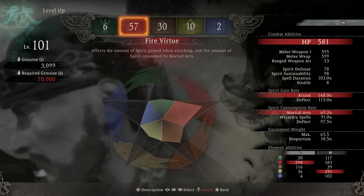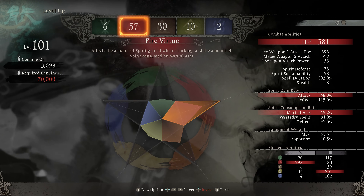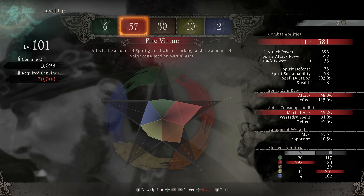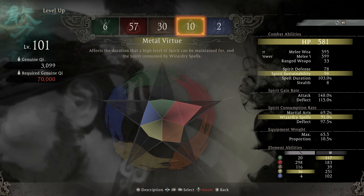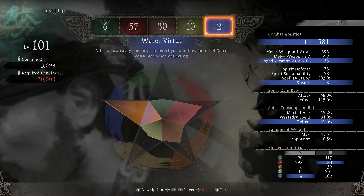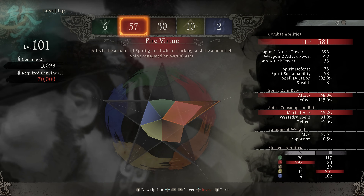Besides that, spirit consumption rate is a little bit trickier. For martial arts, wizardry, and deflects, you're going to see some soft caps there around 15, 30, and 46. So if you're looking to cap out on your consumption on wizardry or deflects or what have you, the baseline would be going 15 in all three of these, and then if you want to go past that, up to 30.